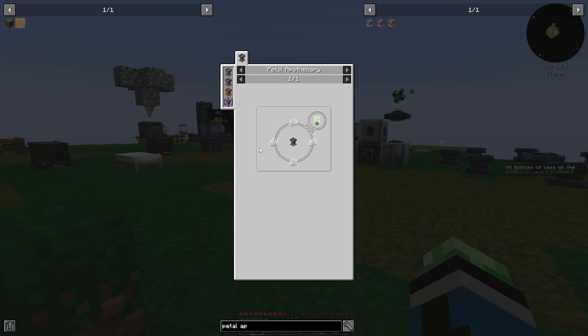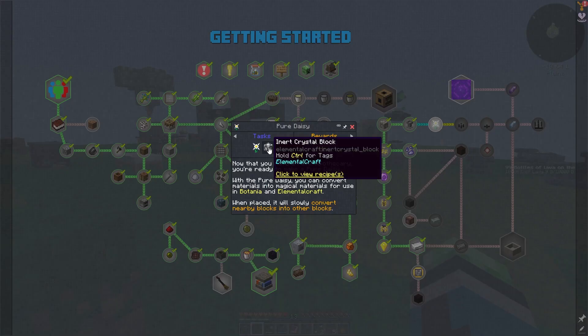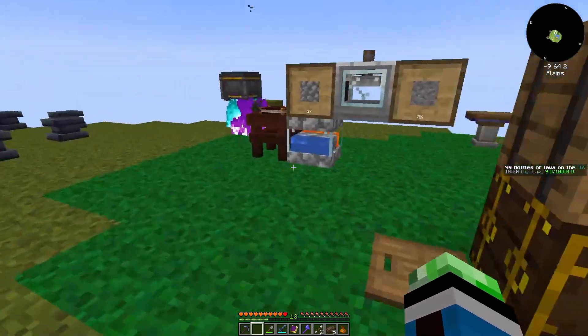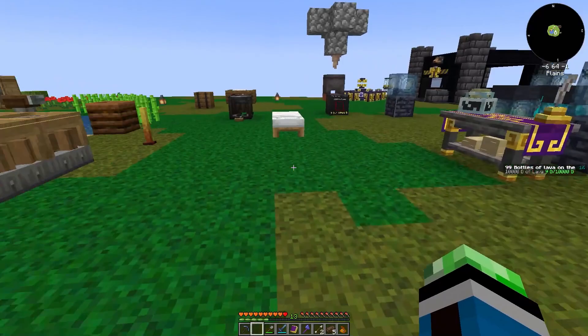Pure Daisy — that makes sense. So we have an Inert Crystal Block. With the Pure Daisy, you can convert materials into magical materials for use in Botania and Elemental Craft. When placed, it will slowly convert nearby blocks into other blocks. So I can get one and then get a free floating one.